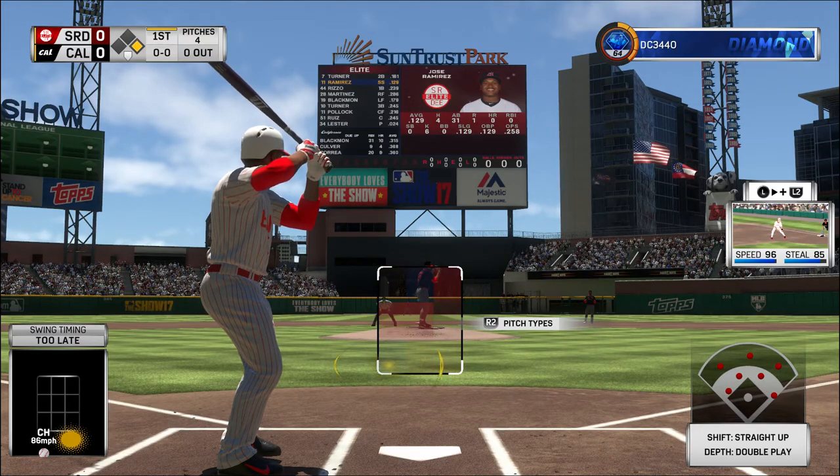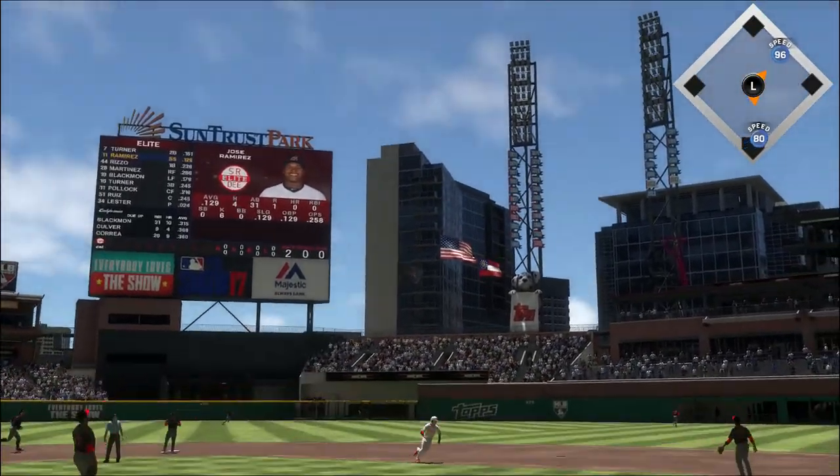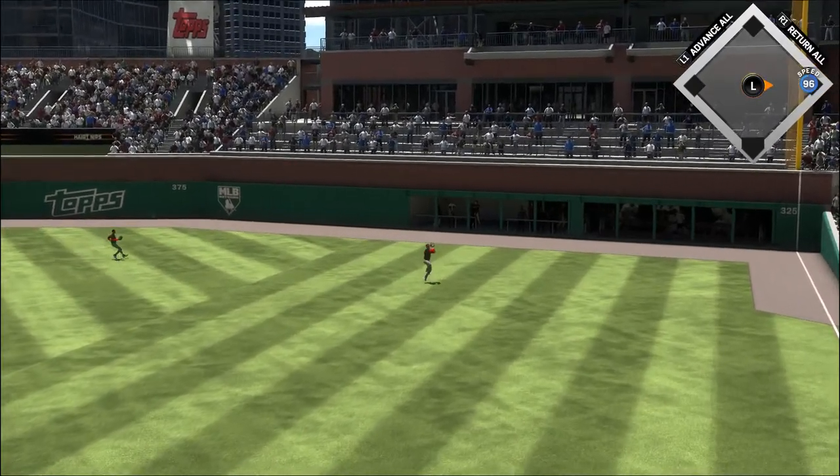Digging in, the switch hitter Jose Ramirez. The guy's already getting it cranked up. He's running towards second. Fly ball out to straightaway right. Blackman is under it. He's got it, one away.